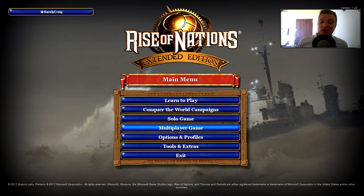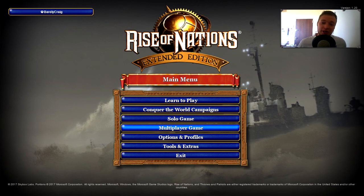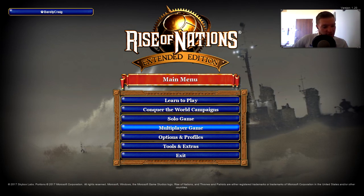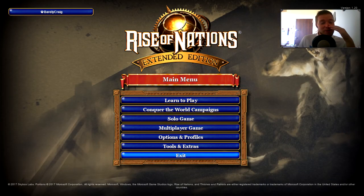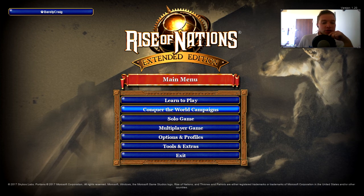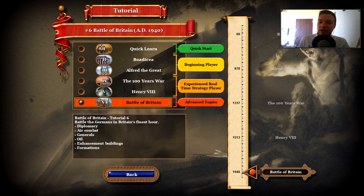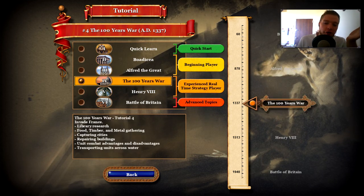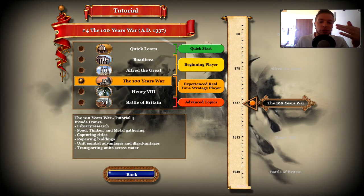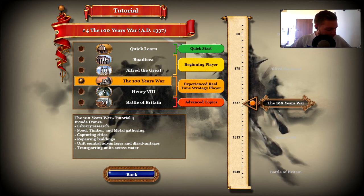Hello and welcome to Rise of Nations: Extended Edition, an RTS game I've never played before. I got this free because I pre-ordered the Age of Empires Infinity Edition, which got delayed, so this is compensation. It's by Skybox Labs, looks like it came out around 2003. We're going to do the learn-to-play tutorial, similar to Age of Empires II's William Wallace campaign.